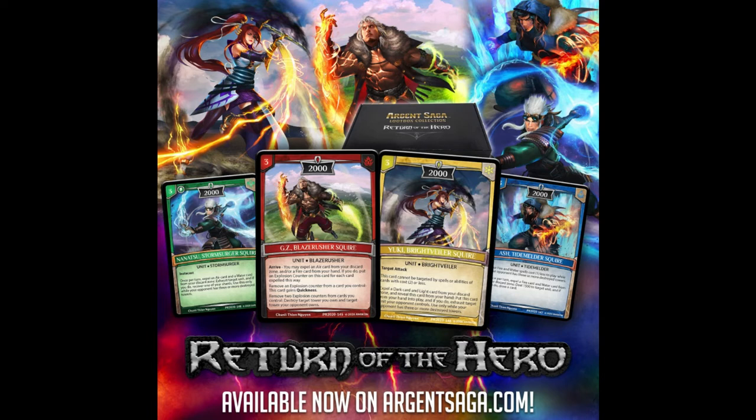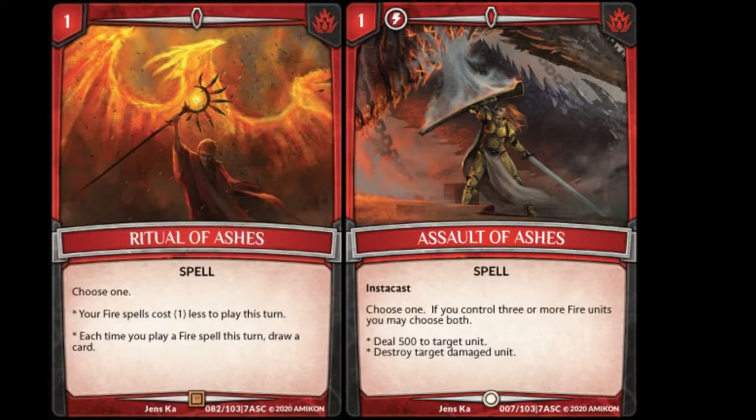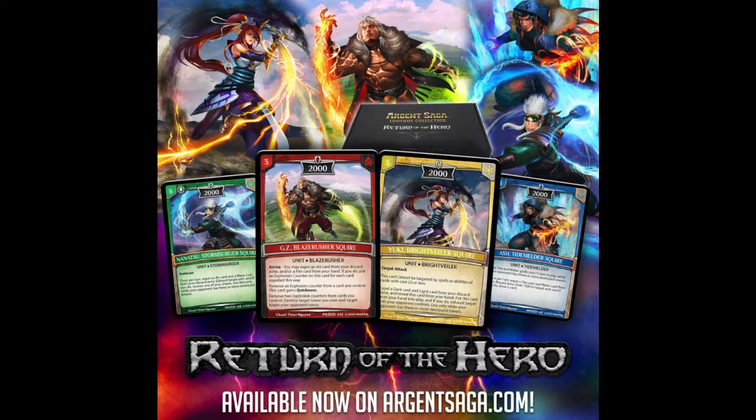The last one is Ash Tide Melder Squire with the Tide Melder subtype. His effect says: your fire and water spells cost one less to play while your opponent has three or more destroyed towers. That is very good because we got a bunch of very strong fire spells in Ascension. He also has: once per turn, expel a fire card and a water card from your discard zone, deal 1500 damage to target unit, and if you do, draw a card. Ash is really impressive — cost reduction plus 1500 damage plus card draw.